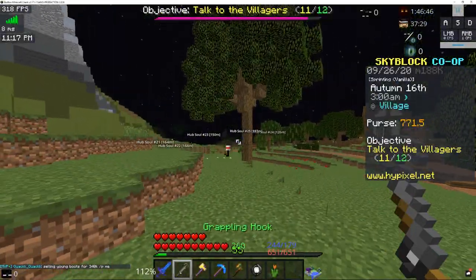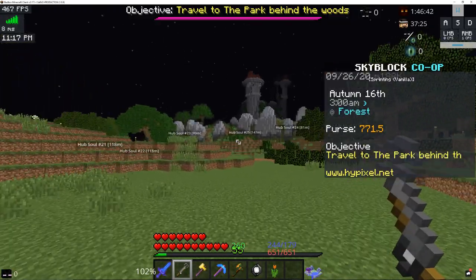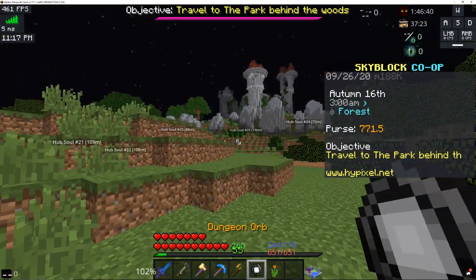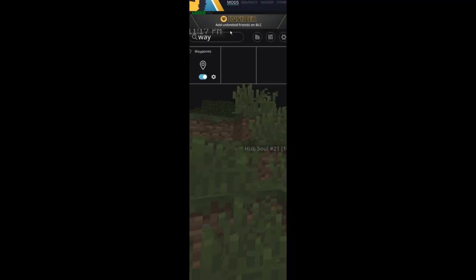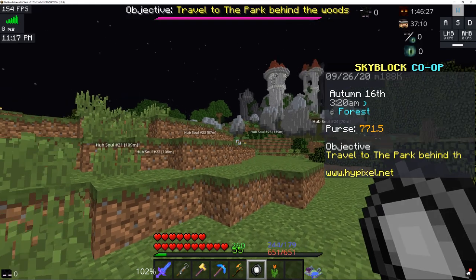And you can see it actually just tells you where all the fairy souls are. Now I only have like five on at a time, just so I can know where they are. But if you turn on all of them, you can literally just have a bunch of waypoints — there are so many. You can turn on so many and just go all around the map. You don't have to put in any effort or watch any videos, just go around the map and it's super easy to find them.